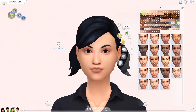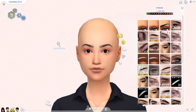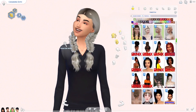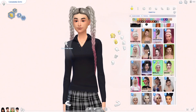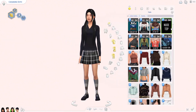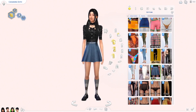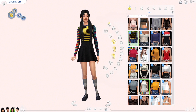Up next we have Cassandra Goth. Her traits say she's creative but gloomy — you can be both at the same time! I definitely wanted her outfit to reflect this. She seems a little bit like a rebel teenager, a bit of a Wednesday Addams vibe. I wanted to keep the same elements — she had pigtails so I wanted to keep that. I chose this cute black pleated skirt with a top that had a little bit more character.